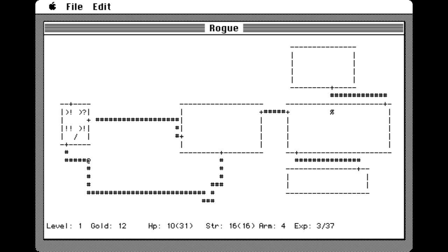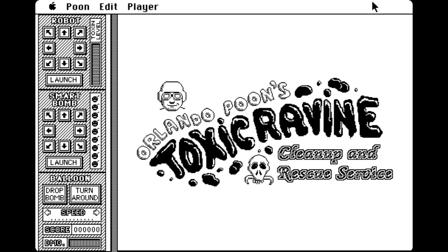In 1980, Michael Toy and Glen Witchman released Rogue, one of the most influential games of all time. But if you want to hear someone talk about Rogue, go watch one of the thousands of other videos already out there. Instead, we're going to take a look at one of Witchman's solo projects: an incredibly unique arcade puzzle game with possibly the greatest name of all time — Orlando Poon's Toxic Ravine Cleanup and Rescue Service.